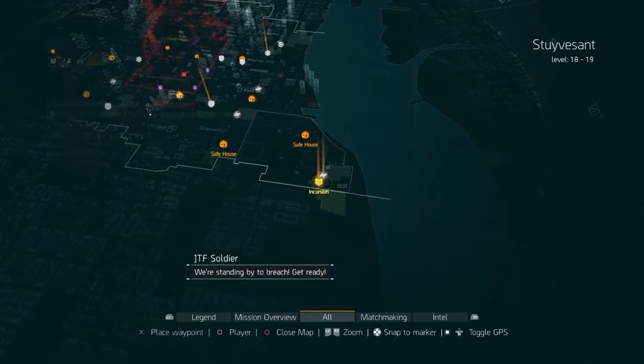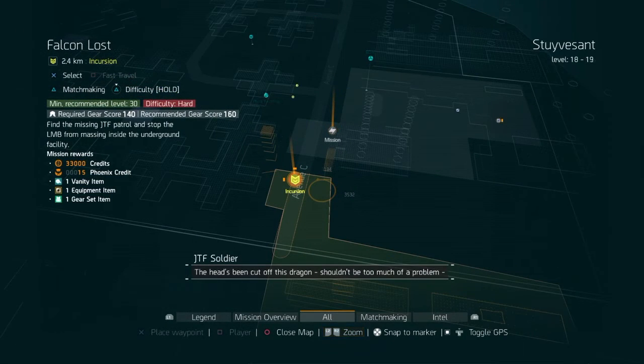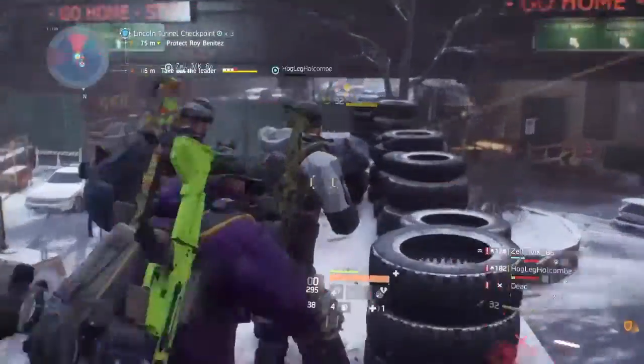The third way of getting them is to do the new Incursion, Falcon Lost, located in the Stuyvesant area. The Incursion is quite challenging, but it's definitely worth doing to get that gear set item.